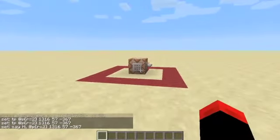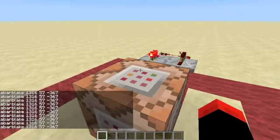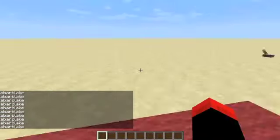So now if I go in here it's going to keep saying 'hi' — but I forgot to take out my coordinates from the command. So now it'll keep spamming 'hi, hi, hi.'